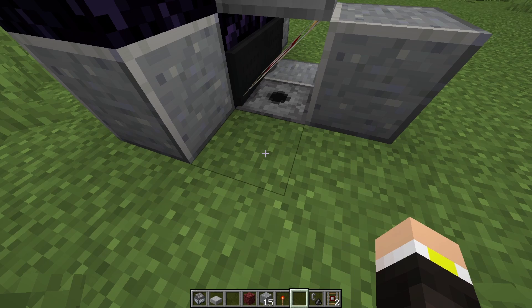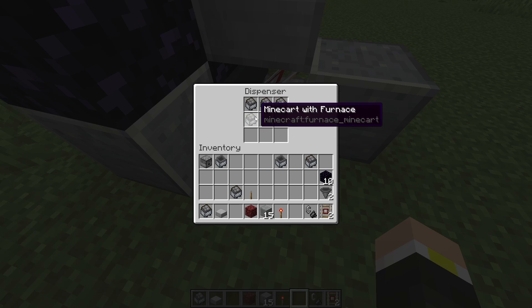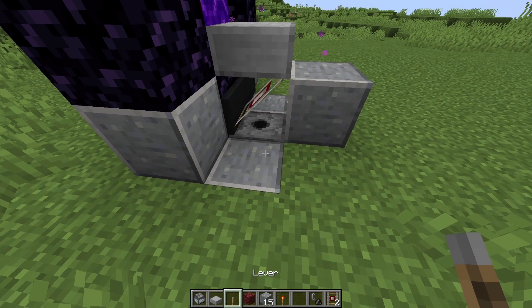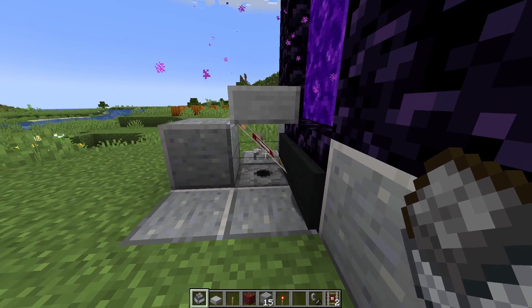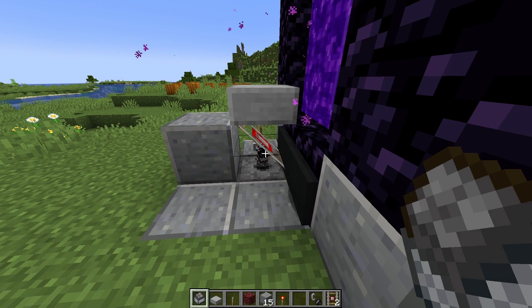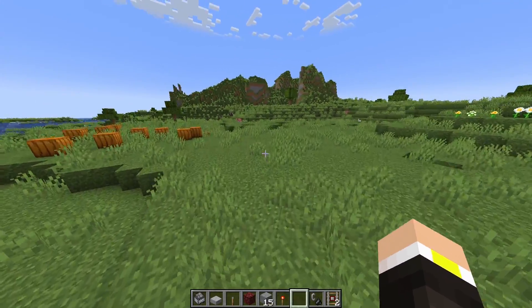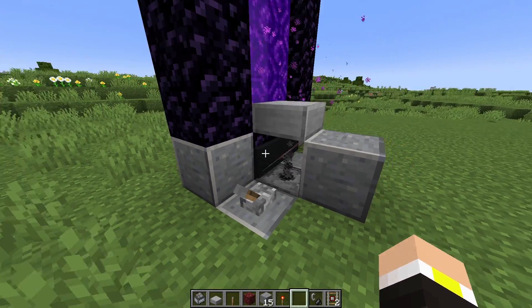Break this block and place five furnace minecarts in the dispenser. Then take a lever and place it on this block — your chunk holder is now done. Place your remaining furnace minecart on the rail and there we go, it's working.